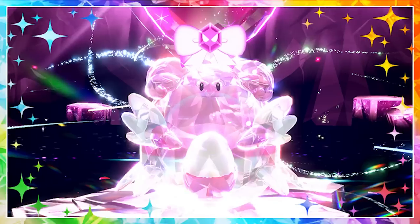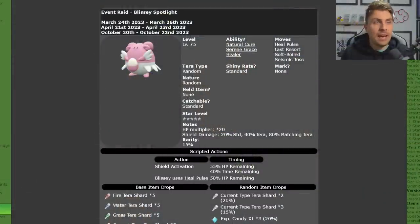The Blissey Spotlight Tera Raid event is now back in Scarlet and Violet and it's going to be running for a short period over the coming weekend — from the 20th of October until the 22nd. If you don't go online after the 22nd, you'll keep this raid event in your game until the next time you do go online, so you'll still have the option to farm for tera shards and level-up candies.